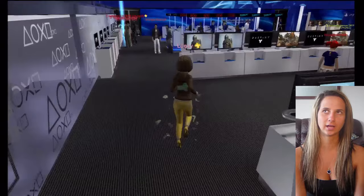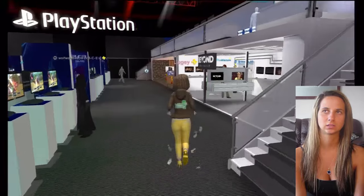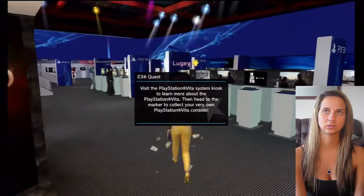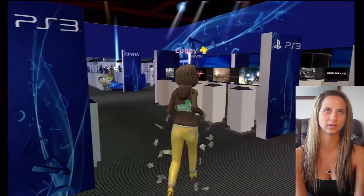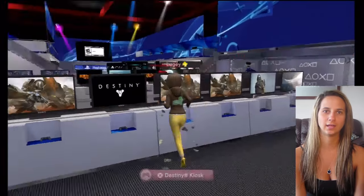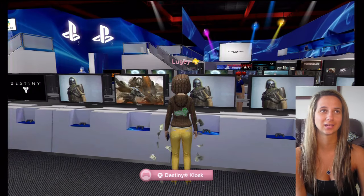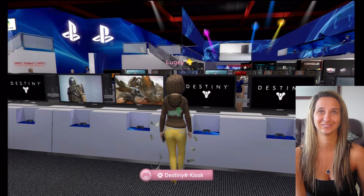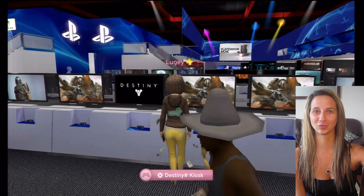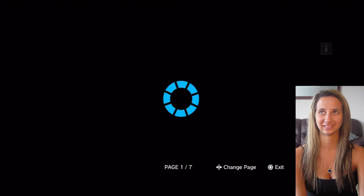All right, what should we check out guys? What do you want to see? I think I want to go to Destiny — I feel like I haven't seen a lot of Destiny. Then maybe we'll do another video of me going around taking pictures with all the characters in front of the different kiosks to see if I unlock anything. This is great guys — meet me in PlayStation Home in this virtual showroom floor, I'm gonna be here all day. If you find me we'll hang out and make some videos together!